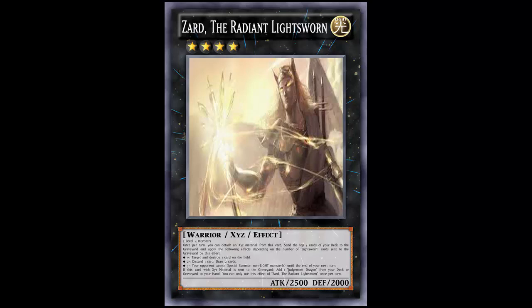Adding this to the arsenal doesn't seem bad. But just like Minerva, this card also has an effect when it's killed and sent to the graveyard. If this card with Xyz materials is sent to the graveyard, you can add one Judgment Dragon from your deck or graveyard to your hand. You can only use this effect of Zard the Radiant Lightsworn once per turn. So even if you send this to the graveyard yourself, you get that Judgment Dragon.